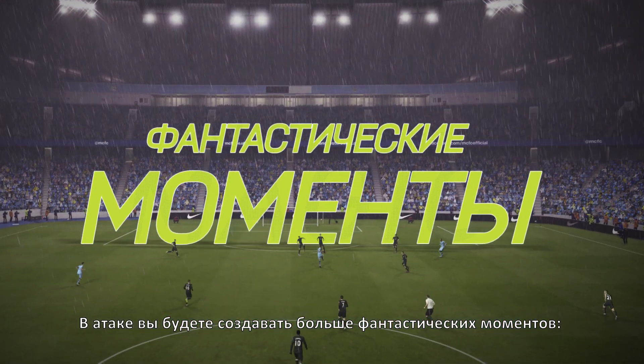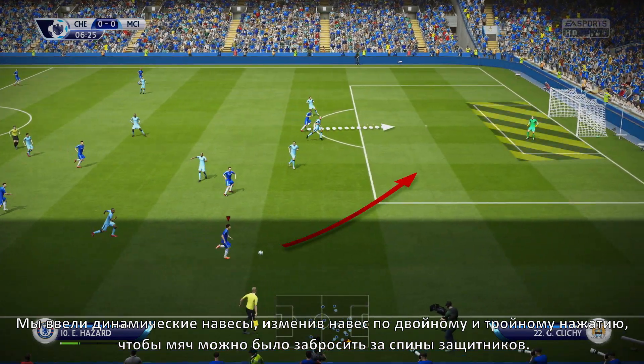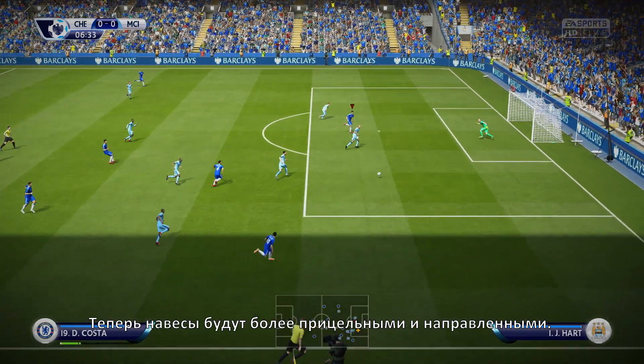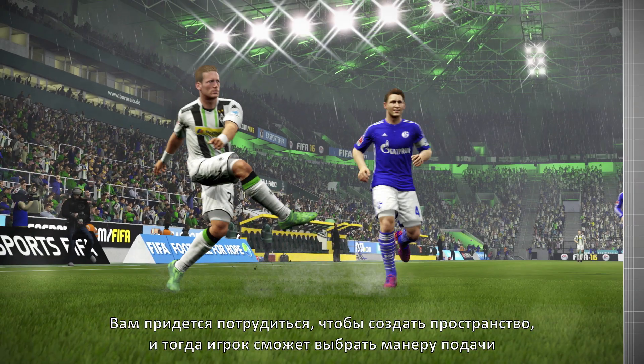And in attack you'll create more moments of magic. With dynamic crossing, we've changed the double and triple tap crosses to be whipped balls behind the back line, and we've improved the targeting to better lead your attackers. You'll have to work to create space, and if you do, your players can curve their approach to kick, rewarding you with more accuracy.